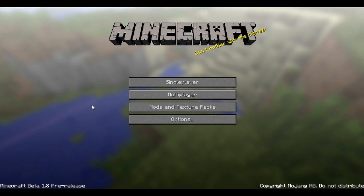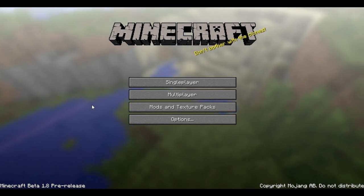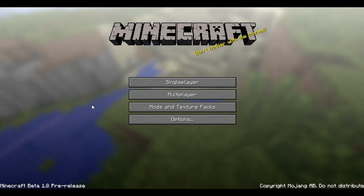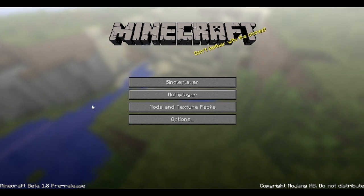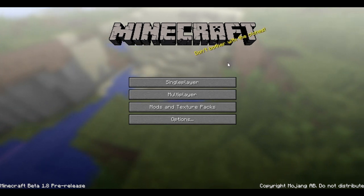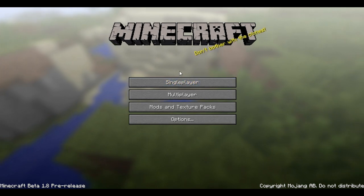To start off, here's the main menu. As you can see, in the background there's now a world slowly turning, which is quite cool. Also, the logo and everything else is much higher quality, which looks pretty awesome.